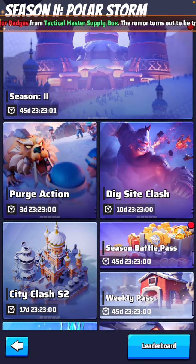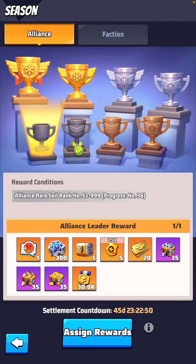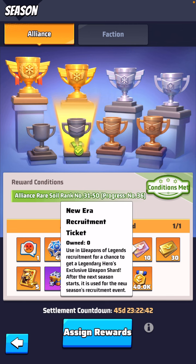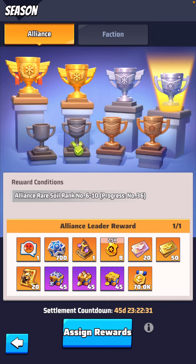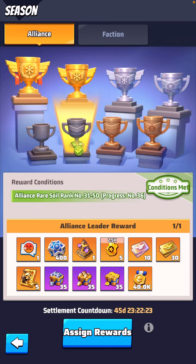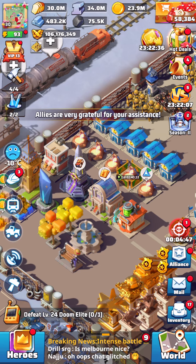The only other way to get these tickets is at the end of season rewards. Right now we're ranked 31 through 50, so that would be 10 tickets. Hopefully we can keep climbing — 15 tickets if we get higher. Finishing in the top 10 is kind of unrealistic. There's also the God of Judgment reward which looks like something I'll get regardless. I really want more of those tickets — that's some good stuff.